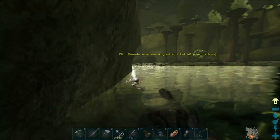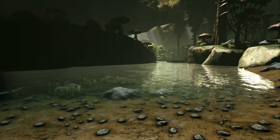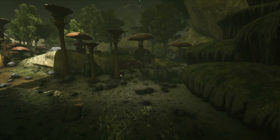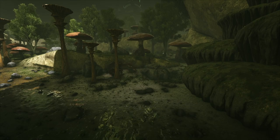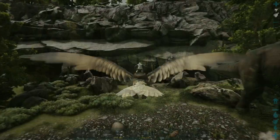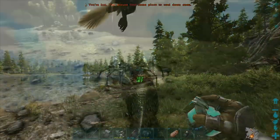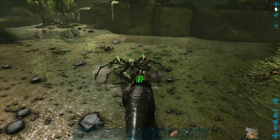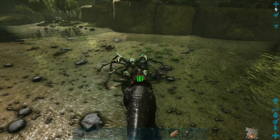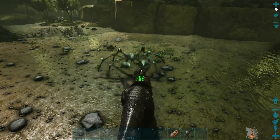Just keep an eye out for threats in the area. This area is not as perilous as the deep ocean, but there are still quite a few threats to manage. These include carkinos, sarcos, electrophorus, and spinos. On many servers you can't bring a flyer into this area, but you can bring many other dinos such as rexes, allos, gigas, and deinonychus. It's a good idea to bring one of those creatures down to manage the threats.